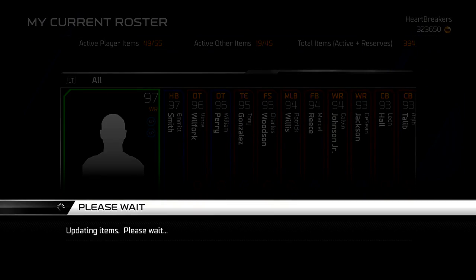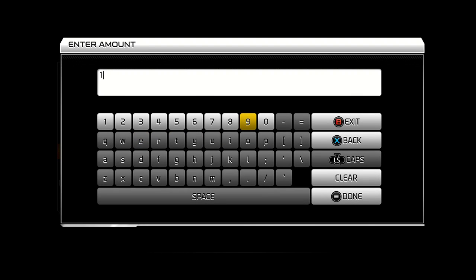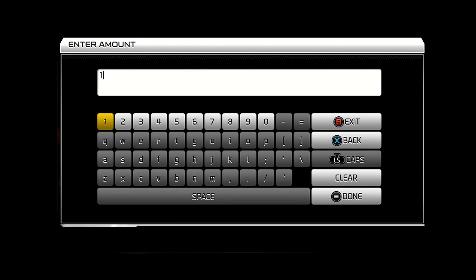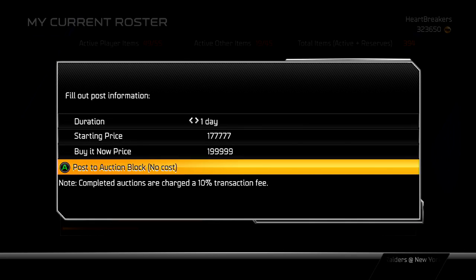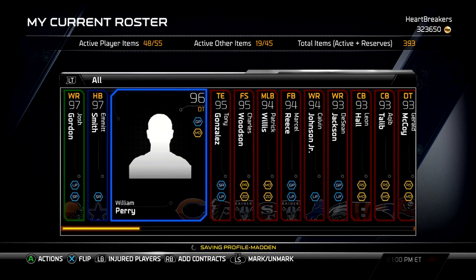I'm going to try to sell the Wolfork as well and put him up for 200k, because that's about what he's going for — there's only one up at 250k. To do the Vince collection on Xbox One, it's about 140-150k total: the first three collectibles are about 15k each, then one's about 40k and one's about 50k — so roughly 125-130k.